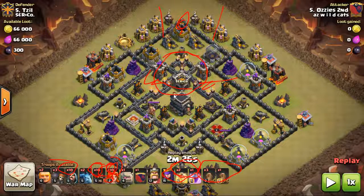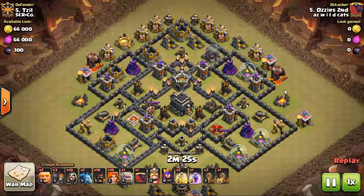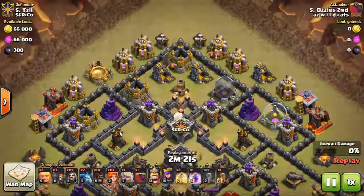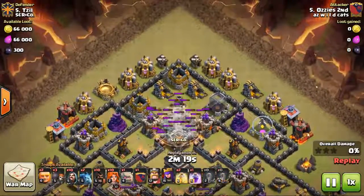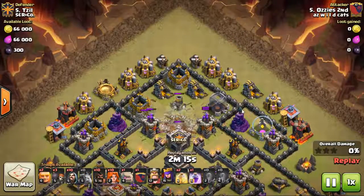He comes into the base up here, busts it open, and earthquakes this zone - that's going to let him get both trap areas down, tank all this, and get through. His max golem walks along pretty untouched for the most part, which allows him to just hog these backside defenses. His hogs die off so he doesn't get the full run with them, but these are level two valks - you can't argue with success.